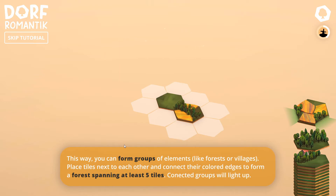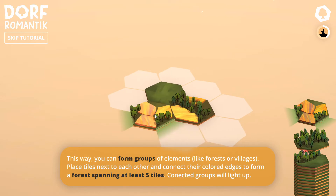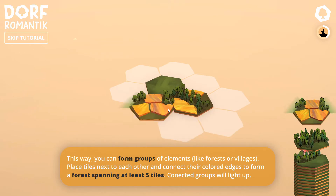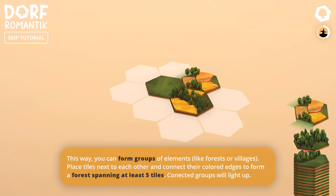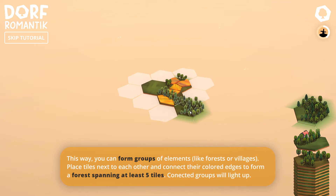So you have to place like five tiles, and when you connect them and it becomes a forest I'll show you — the trees sort of light up, which means this is becoming a forest. But I don't want this right here because it's blocked up with fields on the edges. We'll place this over here so that the fields light up. Let's say we go in over here — this one is much more sensible.